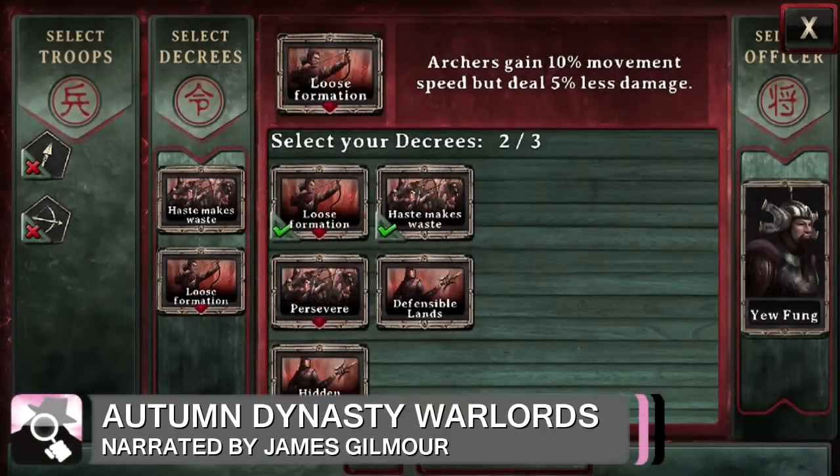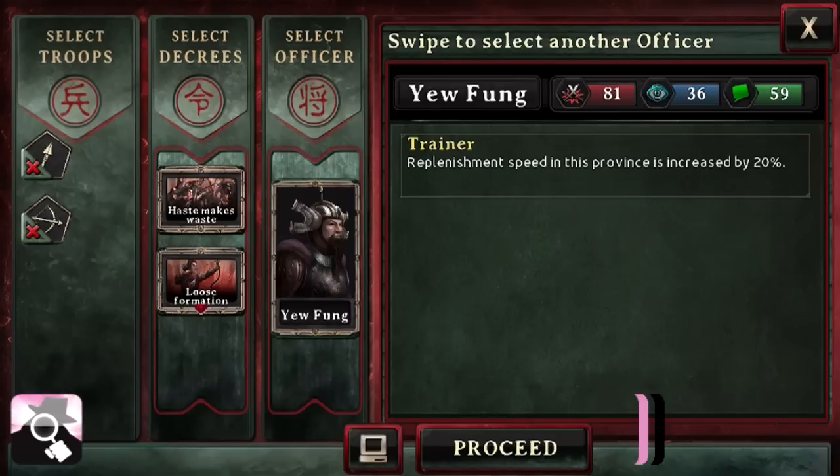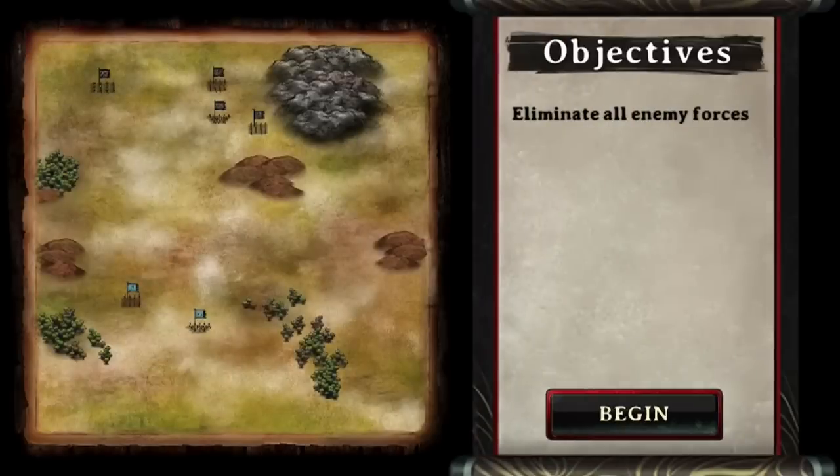Hey guys, James from AppSpy here, and you catch me at a pivotal moment in Autumn Dynasty Warlord. I am about to send a recon mission into a new area in order to capture it in the name of the glorious — I'm going to say Gilmore Dynasty — because that's what I've decided to call it.